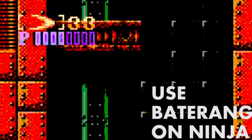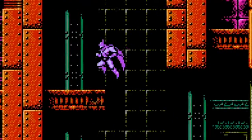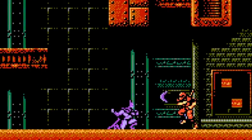Near the end of the level, you will have to face off against a ninja. Use your batarang to stop him from moving and take him out.